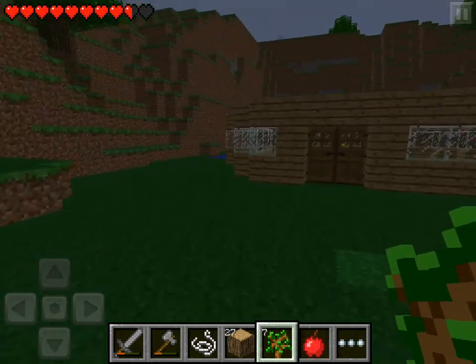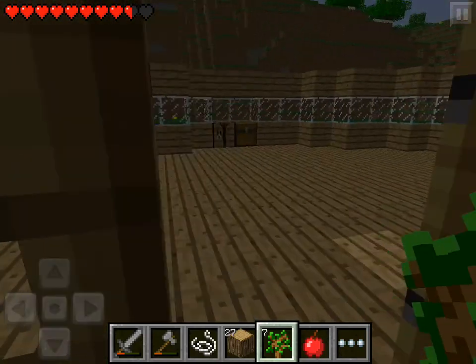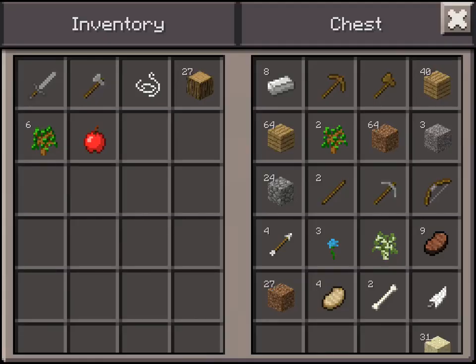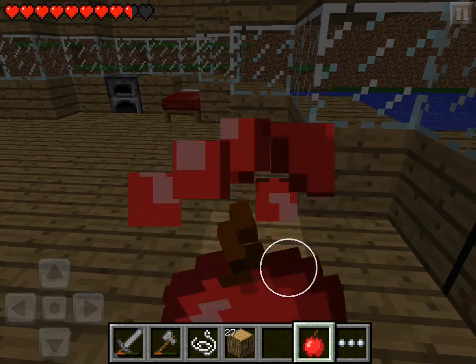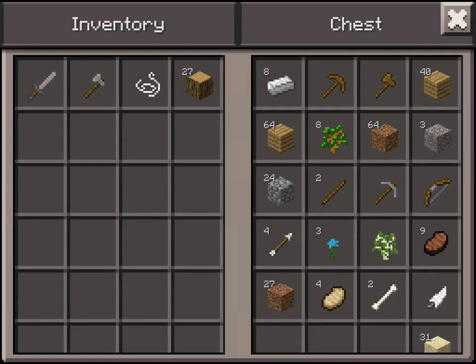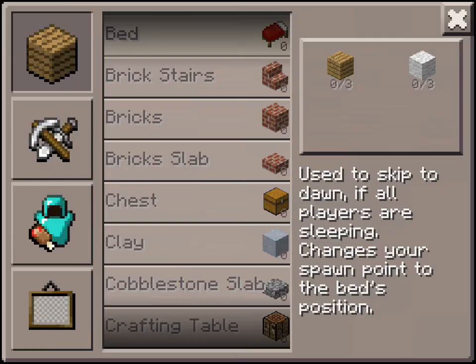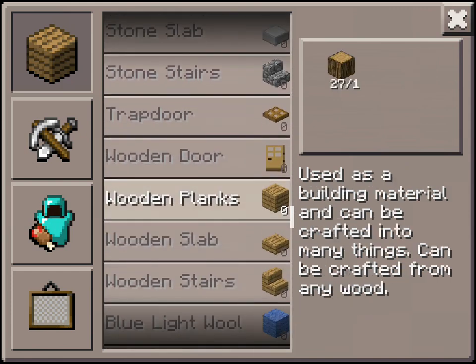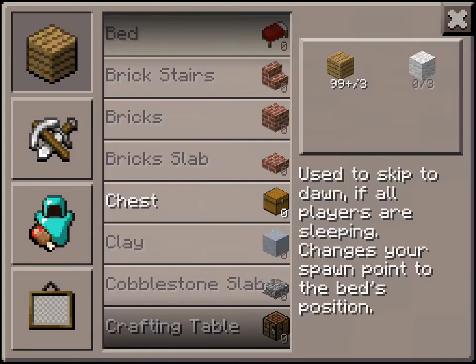This is my house — it's pretty nice. I'm going to put these back, eat my apple, and put this back. Whoa, lag. I took away the dots because I thought it was a little annoying. Okay, that's enough wood to finish my house.